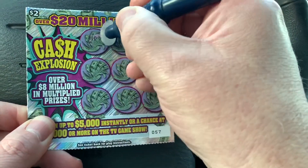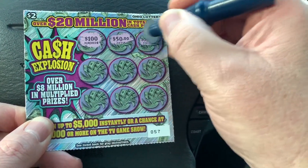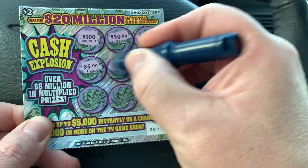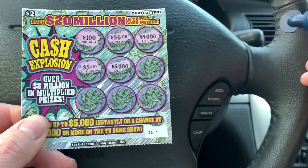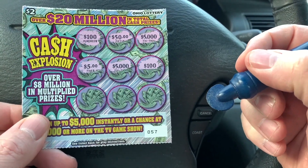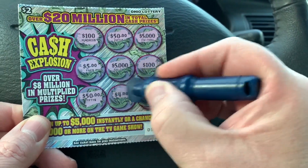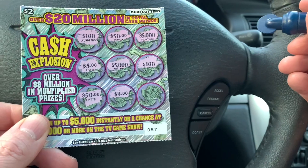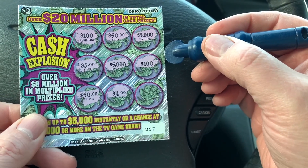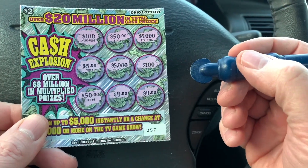Ticket number 57: one hundred dollars, fifty dollars, five thousand dollars, five dollars. Five thousand — one more five thousand and we'd have a five thousand dollar winner. Oh, 100 — that's two 100s. And two 50s. We got almost a full boat here. Four dollars — can't get a multiplier. Four dollars and we only got one four. It's a loser.